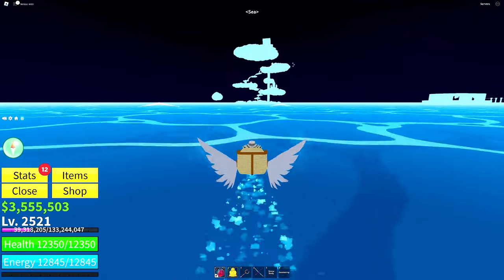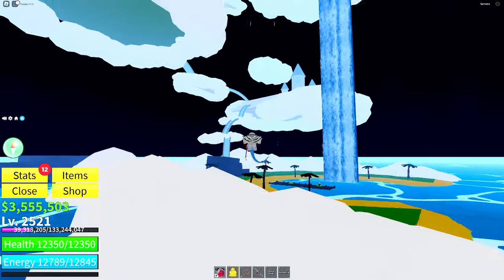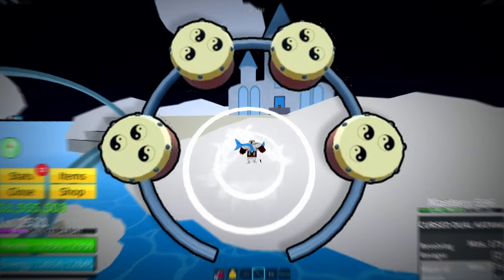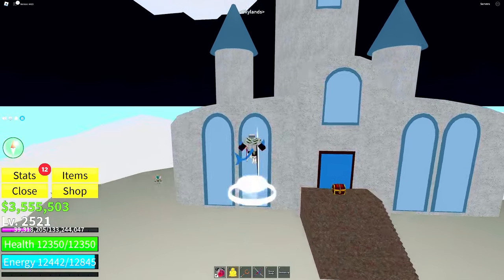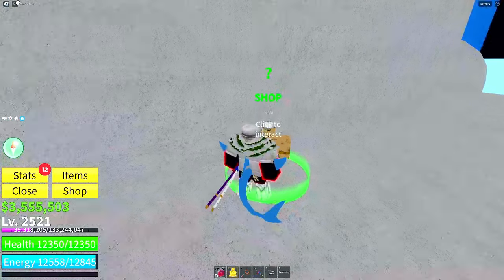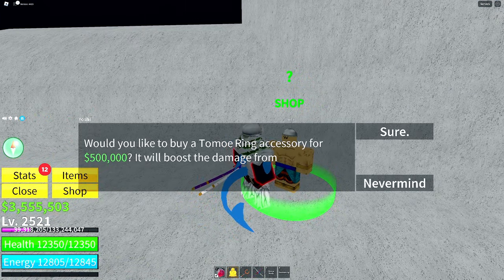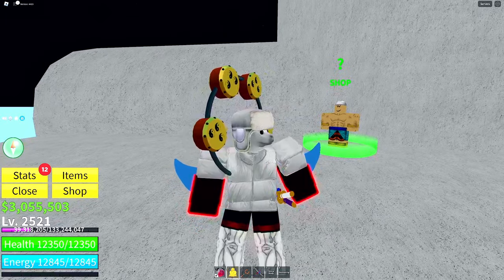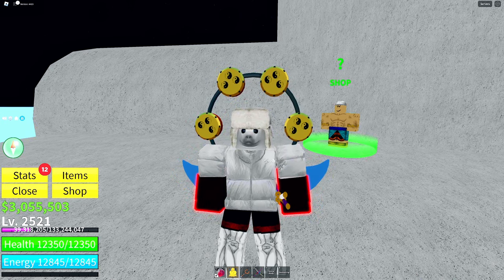This next accessory can be found in the Sky Islands, specifically the second cloud. This one is called the Tomo Ring, and it simply gives you a 10% boost to Blox Fruits damage. On the second cloud you can find the NPC selling this ring on a church-like building. You'll need at least 200 points in melee and he'll sell it to you for 500,000 cash. This is probably my favorite looking accessory in the first sea.